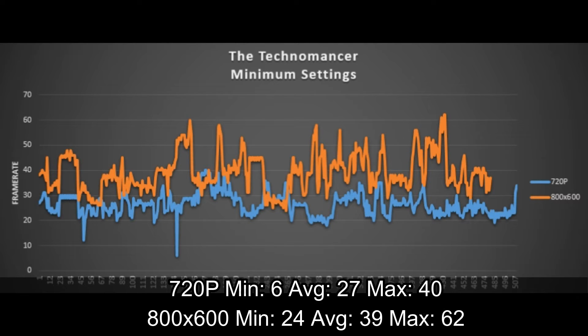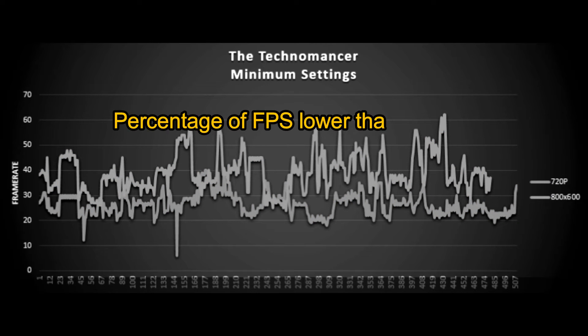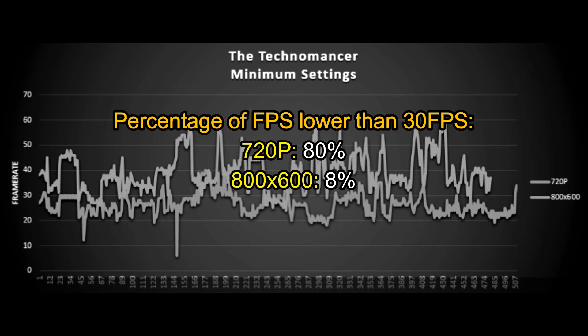Welcome back to the performance section of The Technomancer video. At 720p without recording, I get an average of 27 fps — not bad looking at these results. The minimum was 6, which was just a brief stutter, nothing important. The framerate is mostly between 20 and 30fps, with some dips a little lower than 20. At 800x600, frames lower than 30fps are a little bit rare. Looking at consistency, 80% of frames are lower than 30fps at 720p on these sequences.